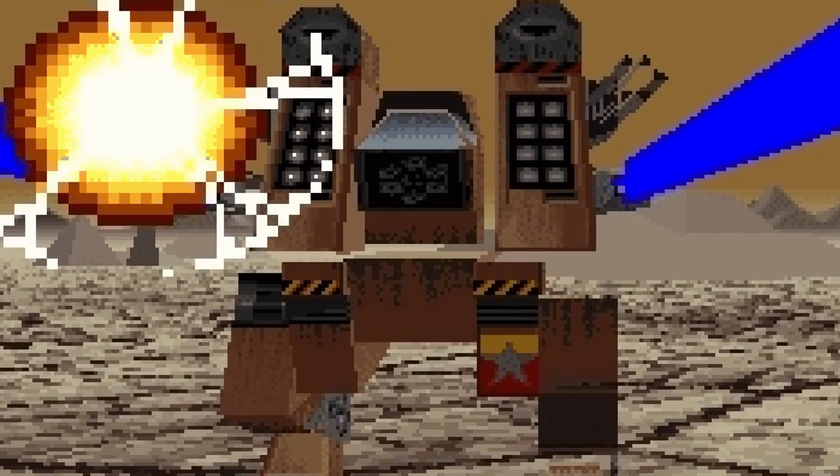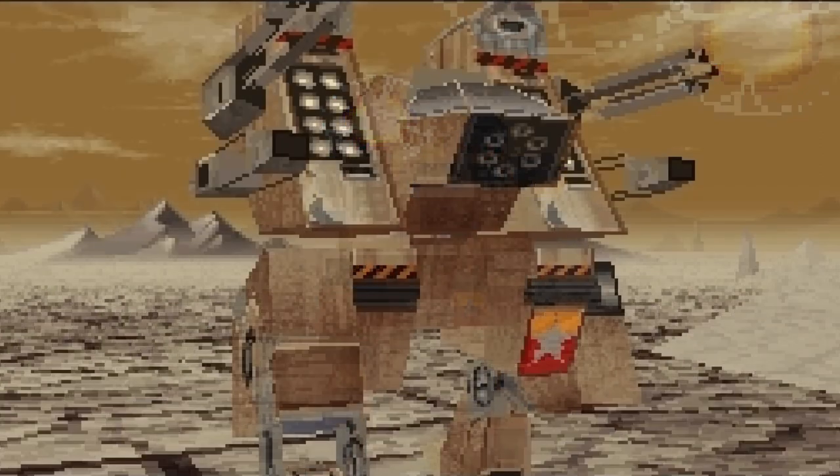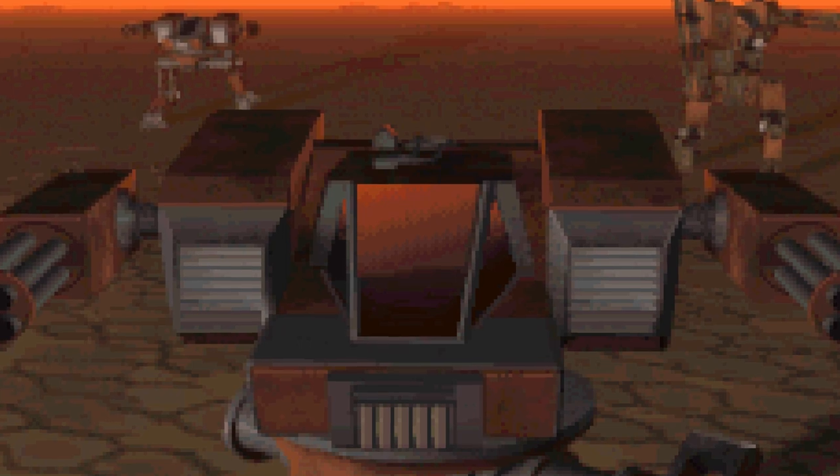Its combination of heavy firepower, defensive capability, and speed proved invaluable assets in responding to Cybrid threats when and where they appeared. Eventually, they would lead the offensive charge into the expedition's command elements, resulting in the disruption of the Cybrid forces and allowing the TDF to destroy them with ease.